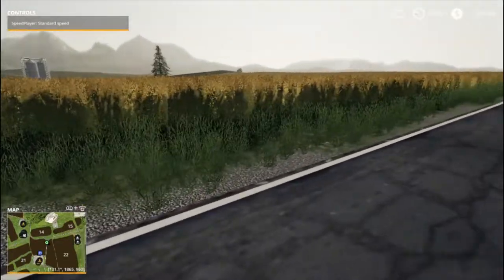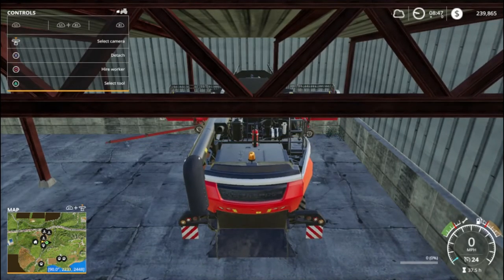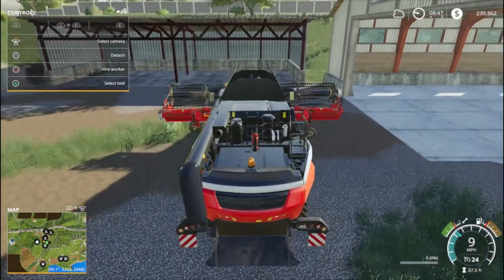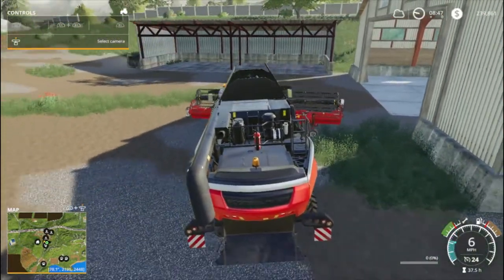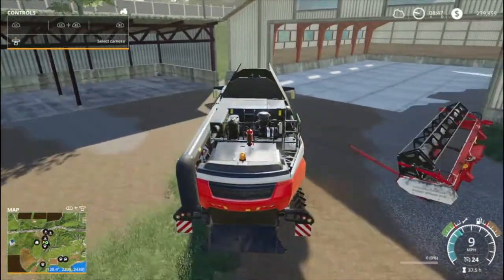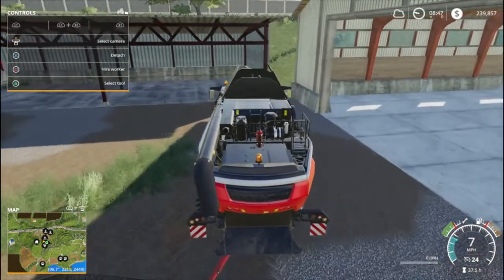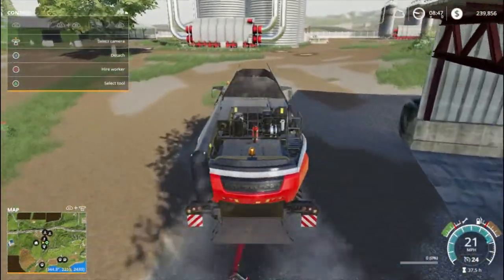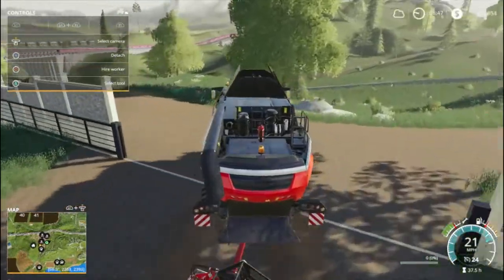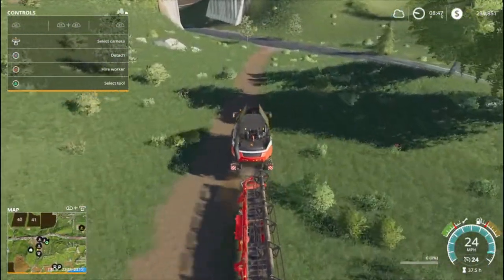I need to get my equipment over here, we need to get her done. Let's pick up that header. This is gonna be like a slow boat to China. I have to say that fertilizer spreader we're using - I really like it. It holds 4,000 liters, goes about 12 miles an hour, and it spreads at 50 meters wide. I didn't cheat, I didn't do anything to it, that's just the way it came. And if it comes that way, it must be legal - that's kind of my thought on it.